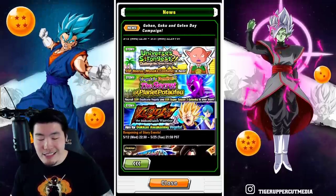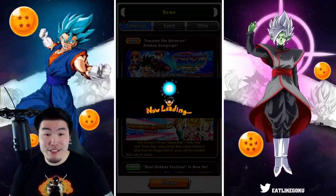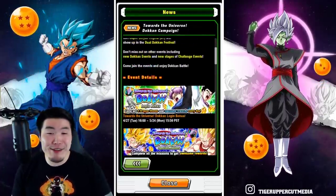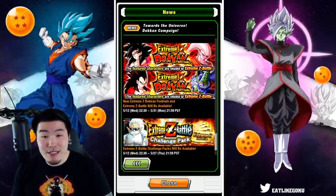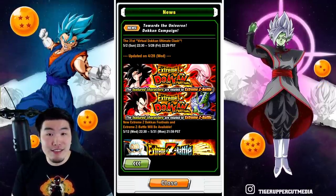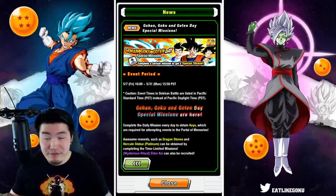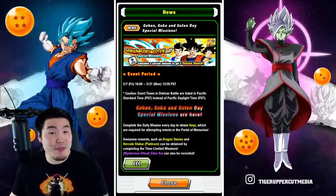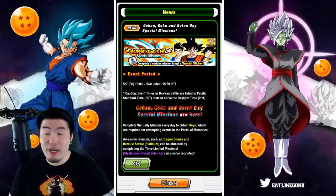The Super Saiyan 4 EZAs are coming — they just didn't show it here because it was already announced in the news. Extreme Z Awakenings are dropping on the 12th for Goku and Vegeta, so about five days to go. It's not a huge win for Global because I feel like we could have had some of these things in the previous celebration, but I'm definitely happy it didn't take that long for Global players to get these Awakenings.